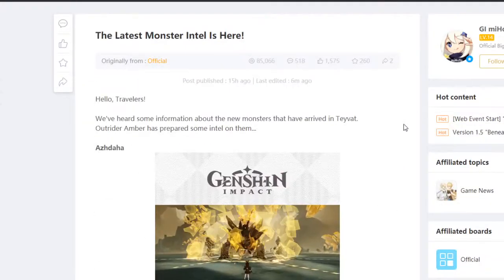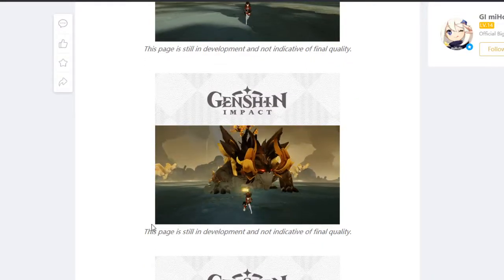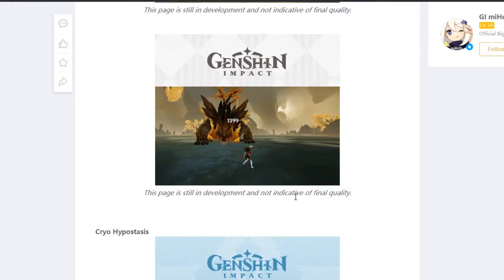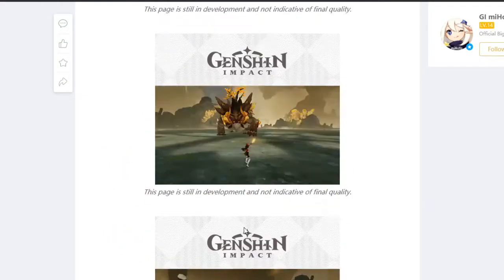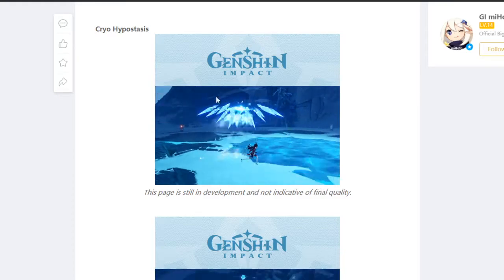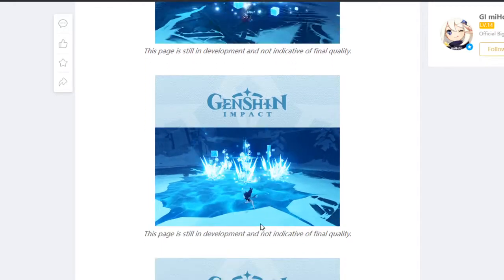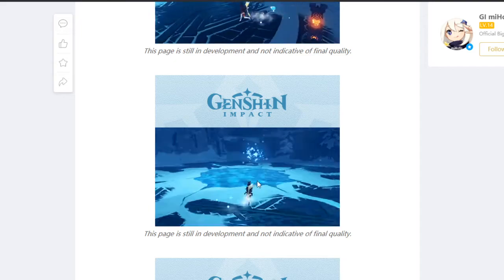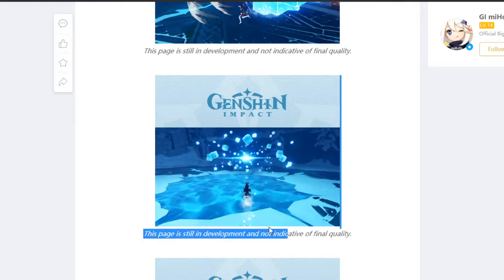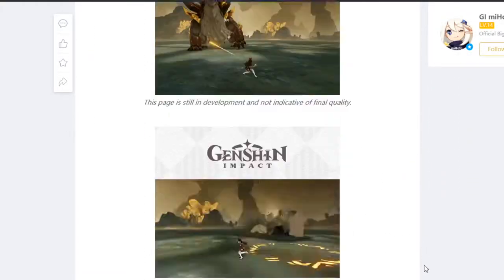They just show a little snippet of some of Azdaha's attacks. I don't think they show a second phase or anything — they're probably keeping that as a secret surprise, which is pretty cool. The Cryo Hypostasis looks really easy from what I'm seeing. It does the normal slap attack, and then you can still do damage here — just drop an Albedo E and go ham on it. I feel like this would be easy. I can't wait to have another weekly boss and another boss you can do daily — exciting stuff to come.